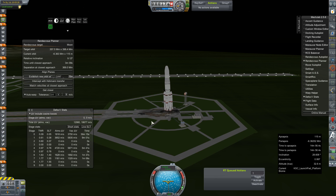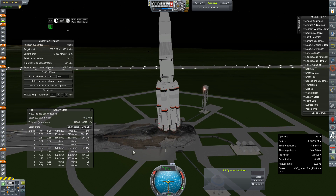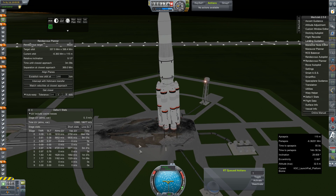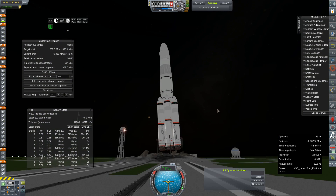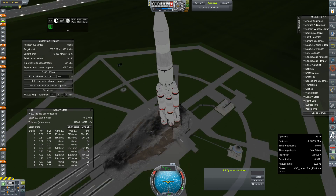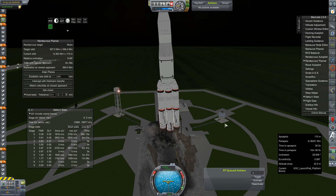Hey everybody and welcome back to Kerbal Space Program RP-Zero. We are out on the launch pad today with what is probably going to be a fantastic failure. As you can see already, our upper stage is wobbling around every time we come in and out of time warp as I tried to line up with the moon, but got interrupted by Kerbal Alarm Clock, and now we are sitting precariously at an angle.